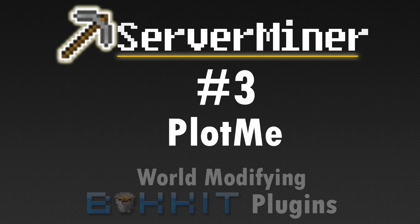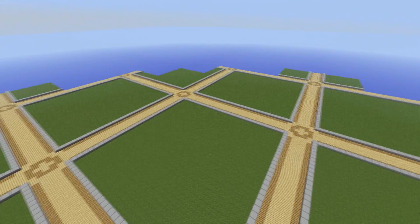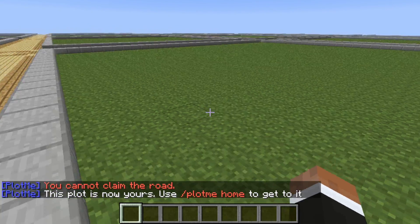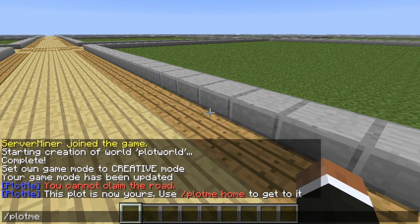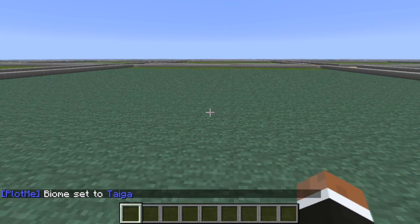Number 3: Plot.me — rhyme not intended. Plot.me also requires a Multi-World plugin, but it's much much more than just a terrain generator. It generates a type of flat world with plots of grass divided by a grid of paths. However, the plots of grass aren't just that — they are actual plots that players can claim and build on.